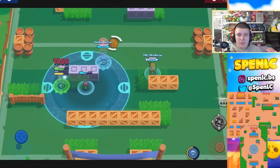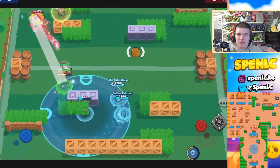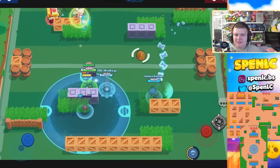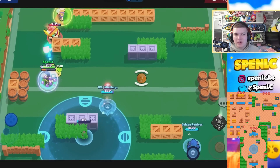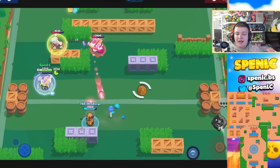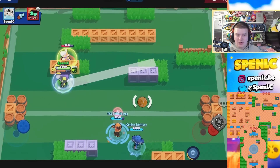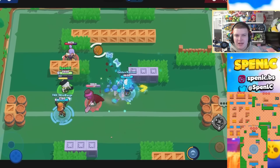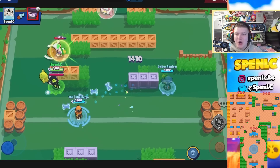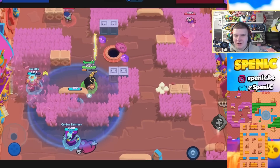Next up is Gus. There are a couple of game modes where Gus is just safe on pretty much every map — Knockout, Bounty, and also pretty decent at Hot Zone. Golden Gulch is the one map I always play Gus on, an incredibly versatile option. Out in the Open is also great — a really open map where you get a lot of value out of his super and gadgets. Lastly, Open Zone, where he can get a lot of percentage on the hot zone because of his shield.